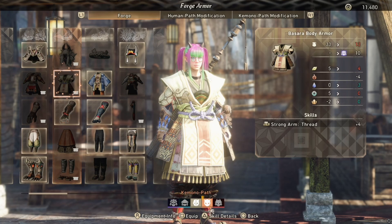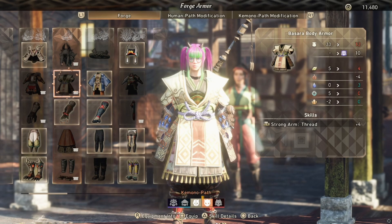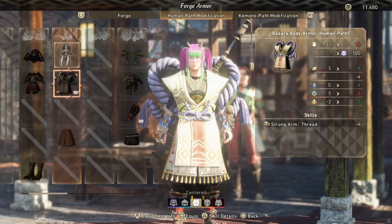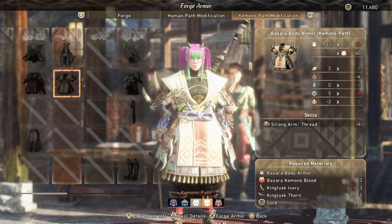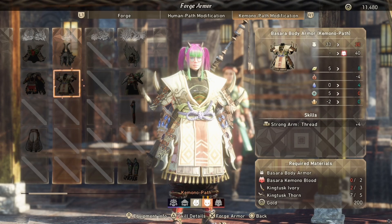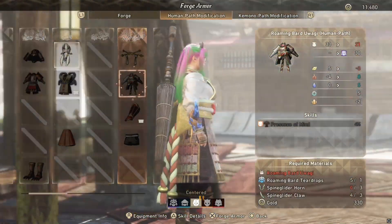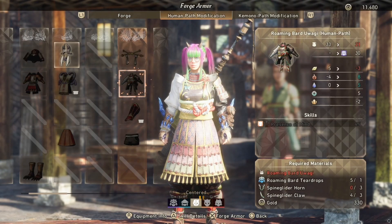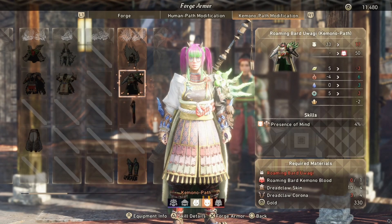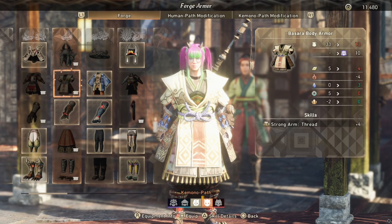Each armor has three sets you can make. Looking at this King Tusk armor, you can make the base version, you can make the human version that has these rope things added to it, and then you can make the kimono version which has spikes. The reason for this isn't just visuals - you can definitely build around which version you like most, but the real reason you want to assign yourself to the kimono or human path modification is because of the perks.